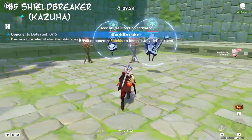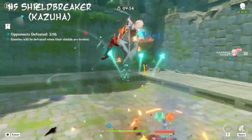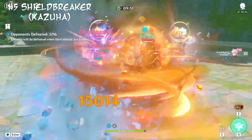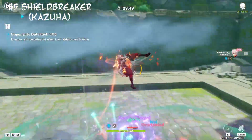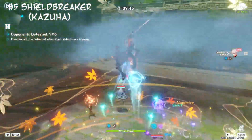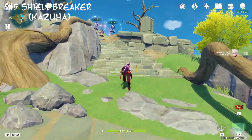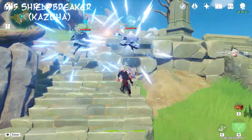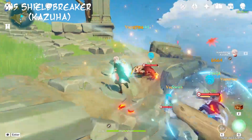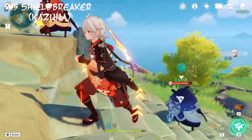Next we have the Kazuha break-the-shields one. This one's pretty simple — you just spam E and everything dies, but it's super satisfying. It's like the Kazuha special and they made a whole mode on it. It's kind of like when you go to the top of Liyue mountain and fight the three Abyss mages — just super satisfying and I like it.